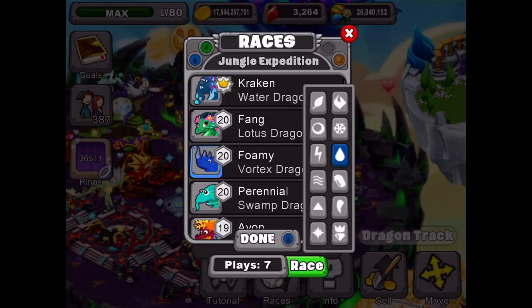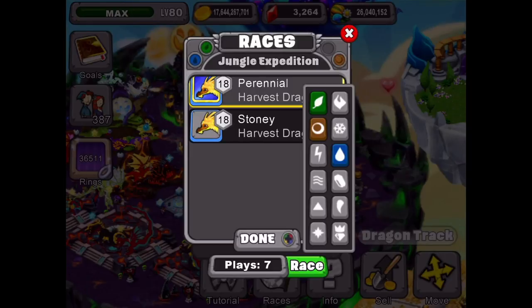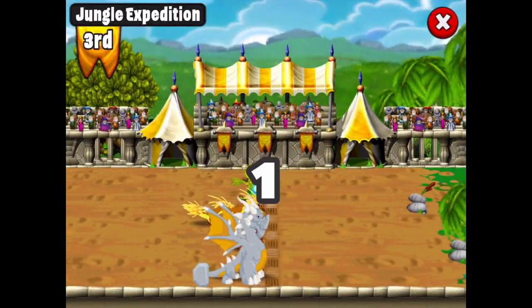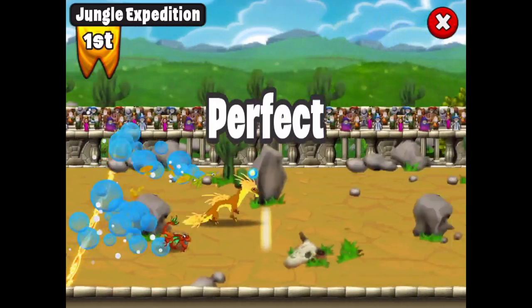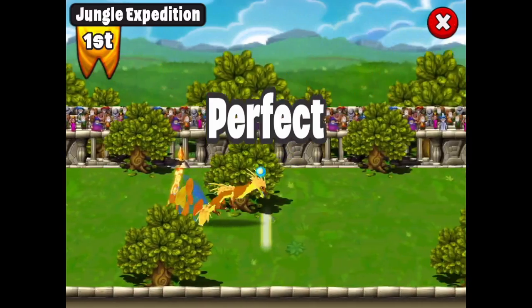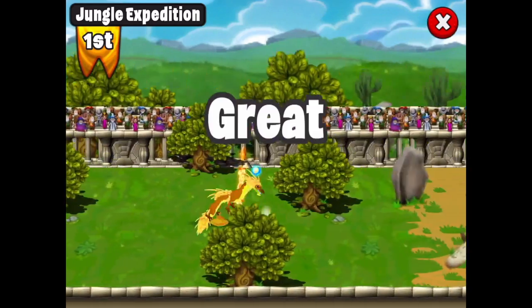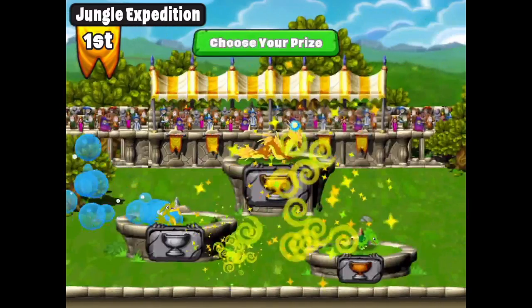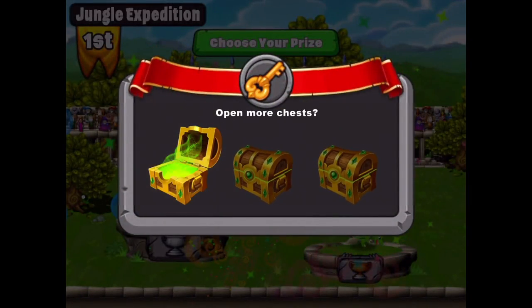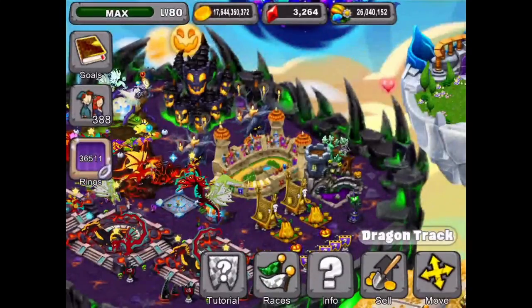One more - we got seven races left. Try to do all your races each day. Even though you don't get rings, you get lots of food, gems, and dragon cash, which is always good to have. Look at this guy bouncing all the way down the track into first place. There we go, got it - one key. What are we gonna get? 157,500 dragon cash - nice, very very nice.